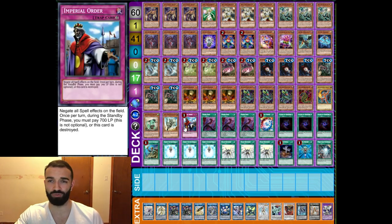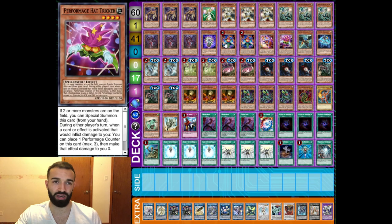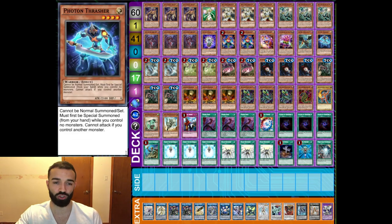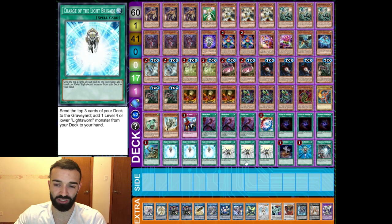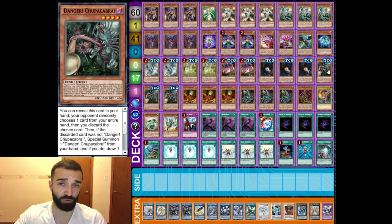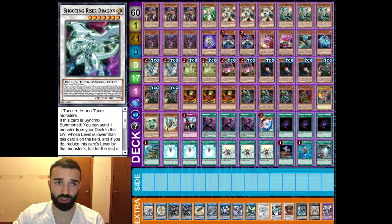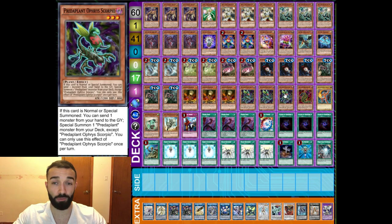Fossil Dina and Imperial Order are gonna mill anyway from the 30 mills per turn from Lightsworn cards — so having so many grave effects is amazing. One Zephyros is also great to discard or send with Curious. One Photon Thrasher in case you open it or grab it with ROTA — it's a 60-card deck but it's fine. You want as many level fours as possible since this is essentially level four spam. You need to ensure Dagarius and Minerva resolve every turn.